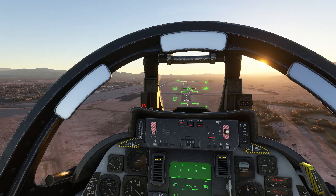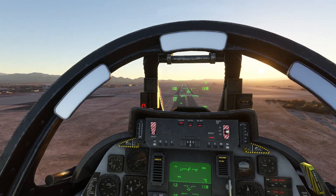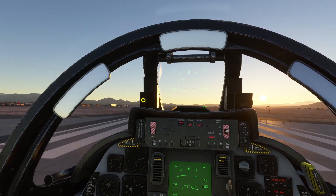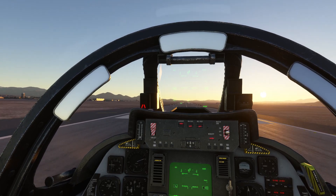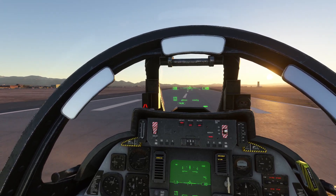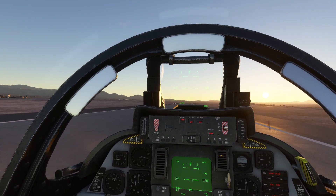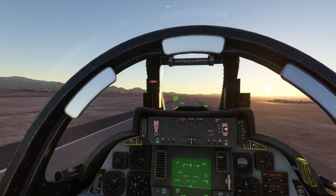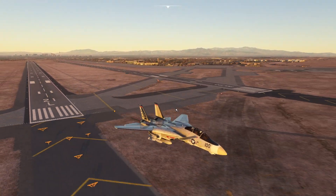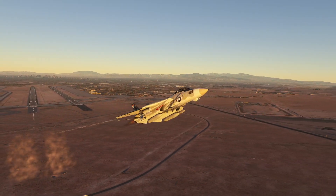We're just going to do a touch and go, then we'll get some speed on and see how it behaves. Just scraped the undercarriage on the lights. Full reheat. Flaps up. Gear up. That's pretty cool — it kicked the dirt up.